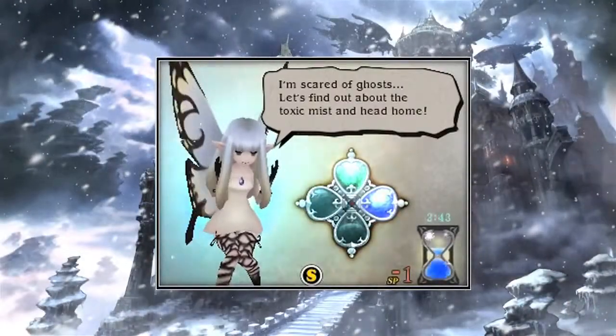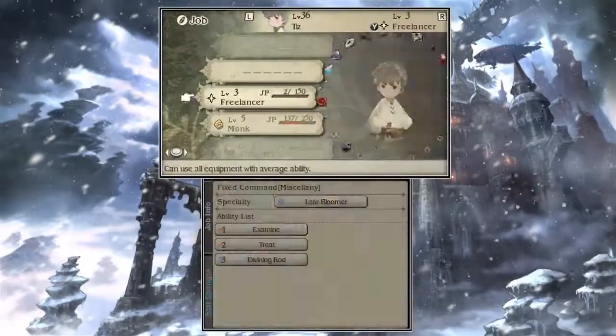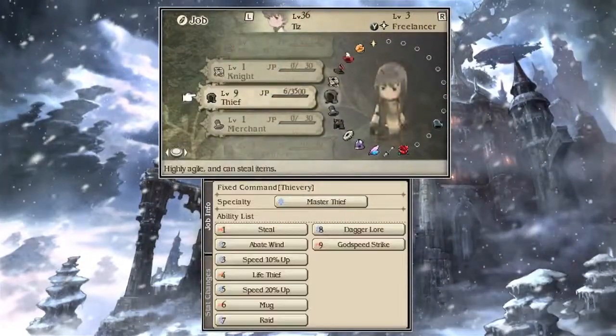So leave your Nintendo 3DS system in sleep mode while Bravely Default is running to build up more sleep points and unleash devastating attacks.